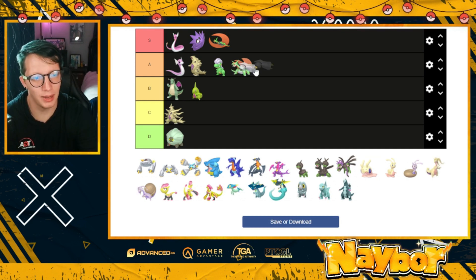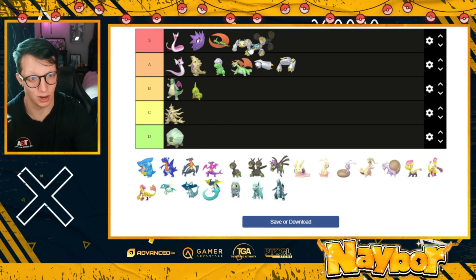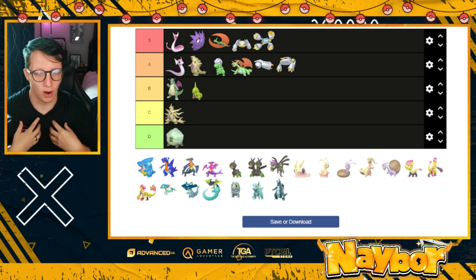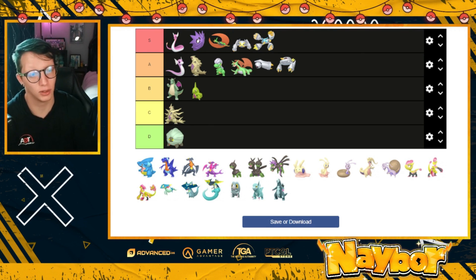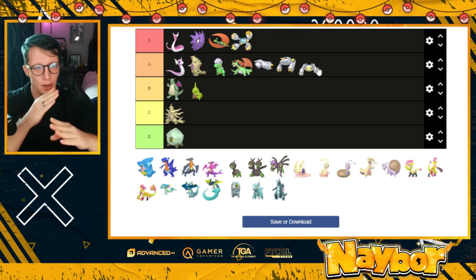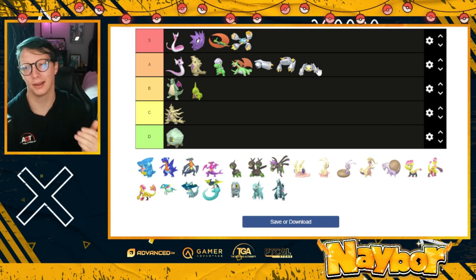I'm going to put Metang and Beldum into A tier — they are fantastic shinies. I feel like Metagross and Mega Metagross are in the S tier. Actually, I'm going to bring Metagross back down to A tier and leave Mega Metagross in S tier. The blue X on its face is phenomenal — it's a solid looking shiny. I'll probably get a lot of hate for that, but this is my tier list. The whole Metagross line is A tier, and Mega Metagross is S tier.